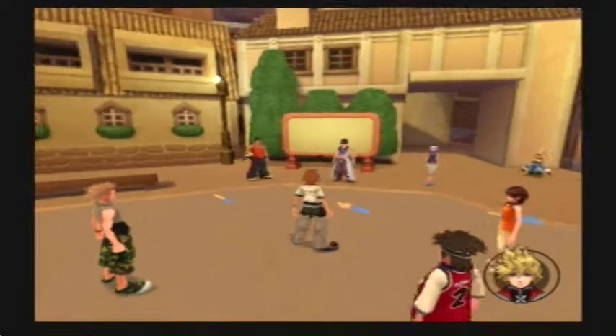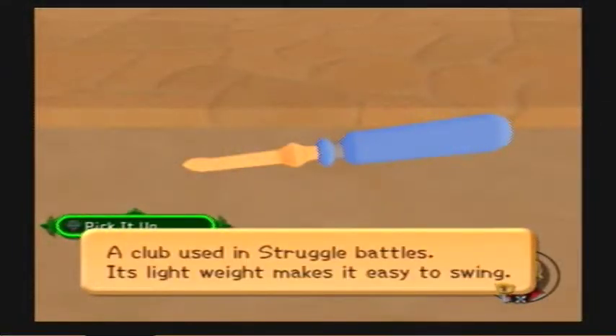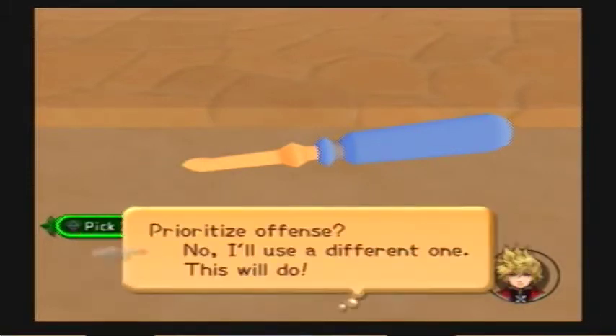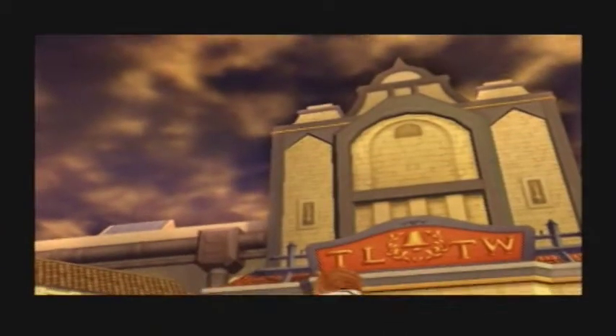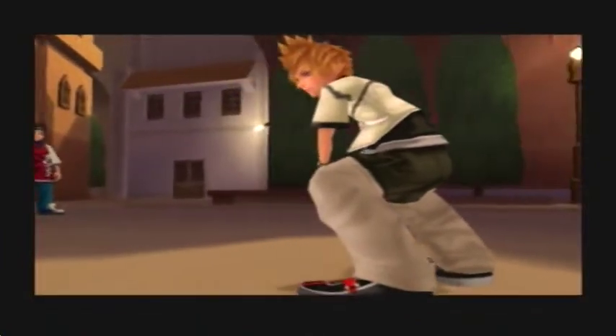Alright, so I guess we're gonna go pick one of these sock-em-boppers or whatever the hell they are. We're gonna choose — a club used in struggle battles, it's lightweight and makes it easy to swing. Prioritize offense? This will do! So now we're gonna face off against Cypher, and our strength has increased by one. Here we go — our first battle of the game, and it can't be any lamer.